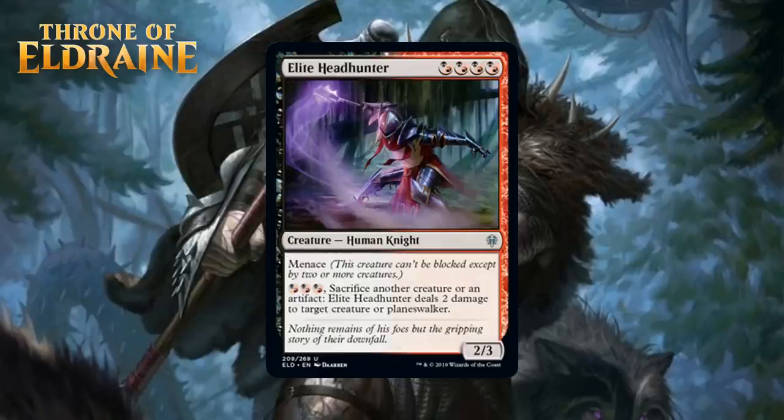Next up, we have Elite Headhunter, which for Black-Red hybrid mana is a 2/3 Human Knight at Uncommon. It's got Menace, and you can pay 3 Black-Red hybrid mana and sacrifice another creature or an artifact, and it deals 2 damage to target creature or Planeswalker. I like this. 4 mana for a 2/3 isn't good, but that activated ability is very powerful. This set has a few ways of stealing the opponent's creature for a turn, which will be the sweetest thing to sacrifice to the Headhunter, but even sacrificing your own guys and food tokens to do 2 damage to a creature is quite strong. This does have a challenging mana cost, and it requires some setup to be at its best, but your deck just needs lots of expendable creatures and food tokens or other artifacts. I think this is good enough to take with the first pick, giving it a B-.